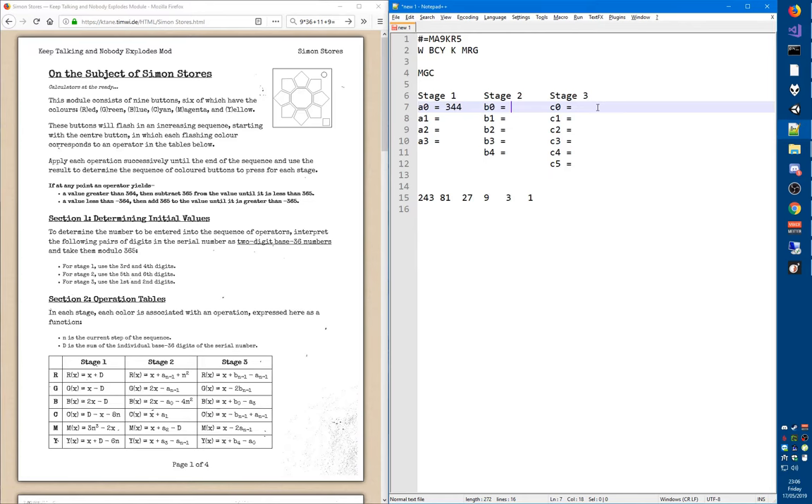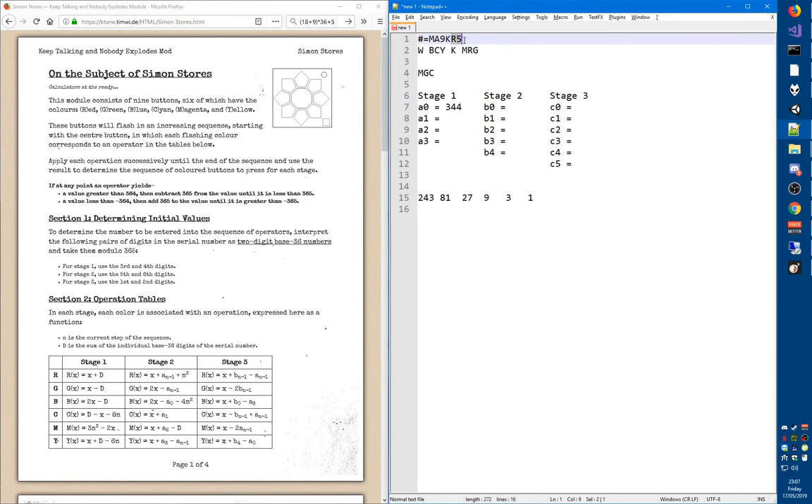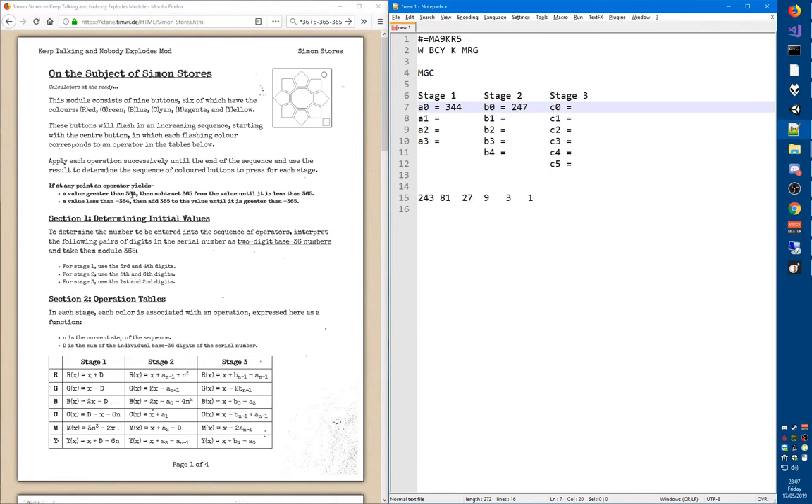For completeness, I'm going to calculate the others too, even though we don't need them quite yet. With the fifth and sixth digit of the serial number, we go Romeo, which is 18 plus 9, multiply that by 36, plus 5 — that's the Romeo and the 5. The result is 977. If the value is greater than 364, we subtract 365 — it's kind of like modulo 365. In this case we subtract 365 twice and get 247.